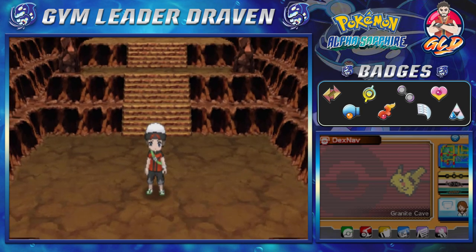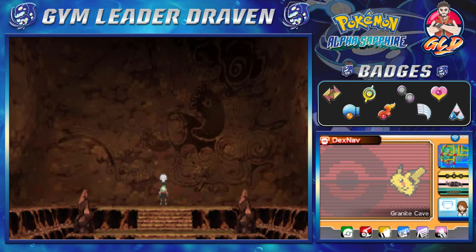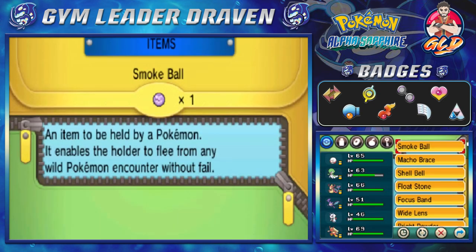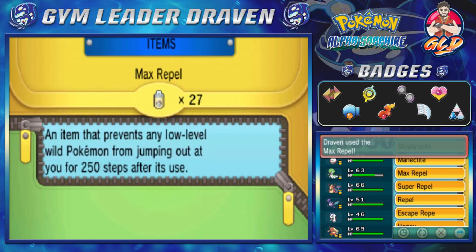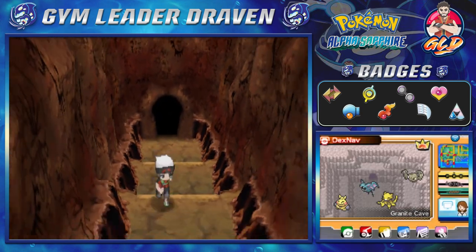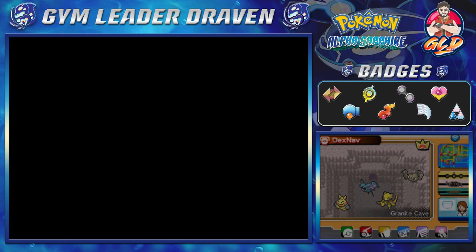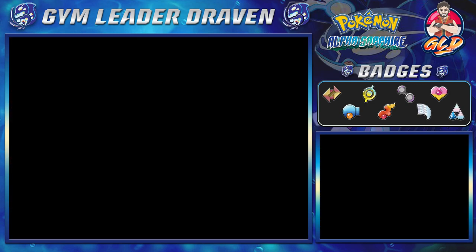As you can see, this stone wall talks about primal reversion and how it almost destroyed the world - all that fun stuff. I'm trying to find a max repel because I don't want to get attacked by any Pokemon right now. The next stop for this adventure is the Mossdeep Space Center, and hopefully we find something cool. Let's use our Eon Flute - I usually love this part!